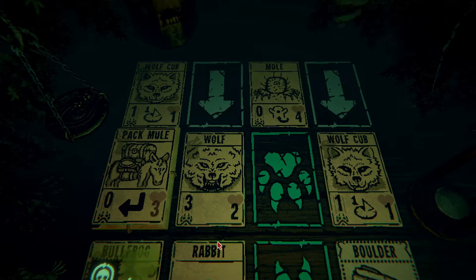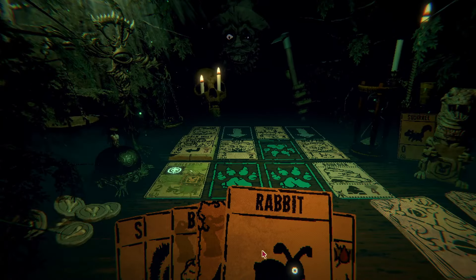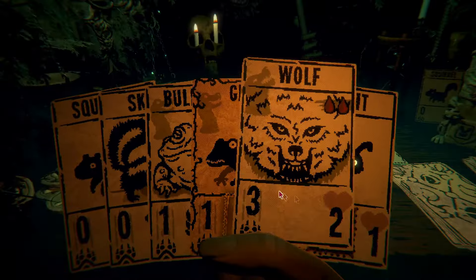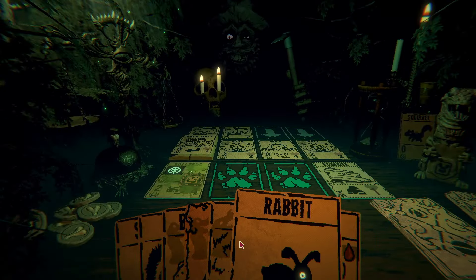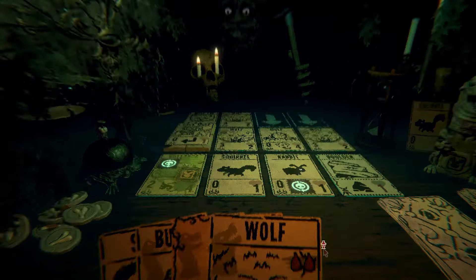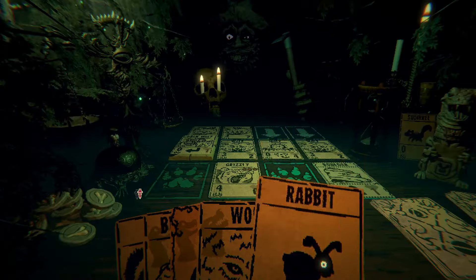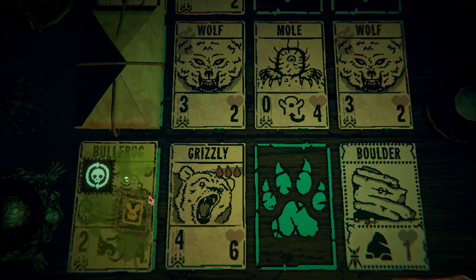I think this is a fine strategy for now. This wolf cub is going to be a little troublesome. We got a big wolf coming, but no worries — I think we got plans. Grizzly is great for this; it's going to take out both those wolves. Rabbit and grizzly head up, then I'll throw this bullfrog back. Hopefully he'll destroy the boulder, which is gonna be great because it's one fewer thing that gets turned into gold later.